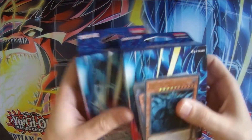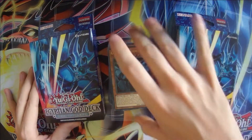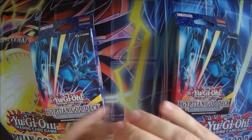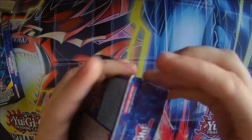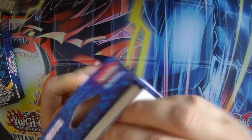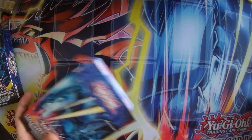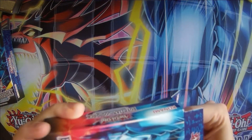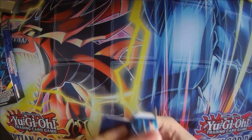Here are our initial sealed product: our Egyptian God Deck, Obelisk the Tormentor. As you can see, I already got one open, but with the channel having at least one unpacking on this first video, let's go ahead and open up this box. We get our fancy playmat, which we don't need, and try to get our deck out.